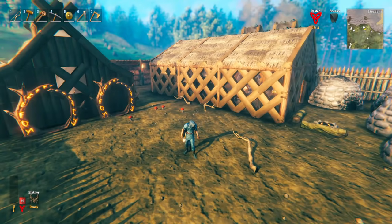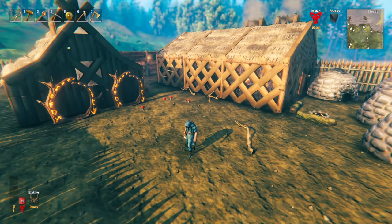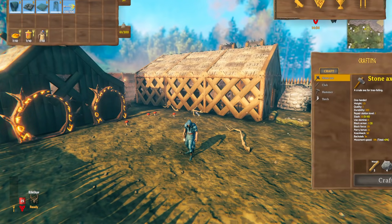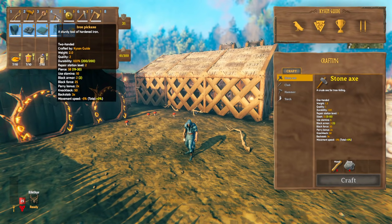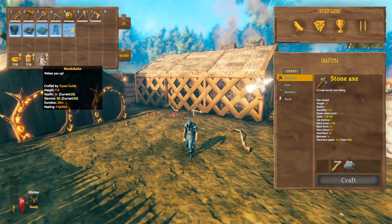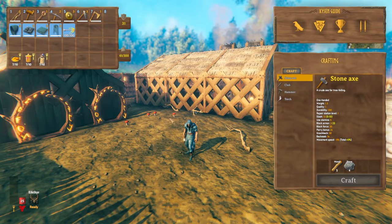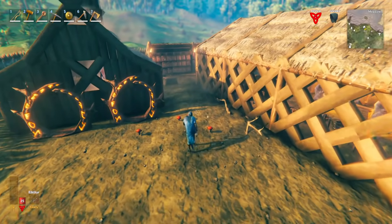Before we find the serpent, I'm going to try to find a leviathan and get the chitin from it in order to make an abyssal harpoon. This is not necessary to fight the serpent — I will show you different ways later, some with and some without the harpoon. If you're going to do it this way, first thing is to upgrade your iron pick, because the better pick you've got the more chitin you'll get each time you're on the leviathan before it sinks. Second thing: get foods with really good stamina. I've got the muckshake here for 50 stamina, the queen's jam for 40, and the carrot soup for 45.